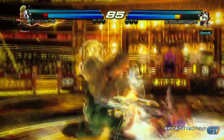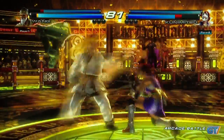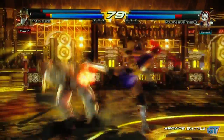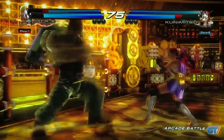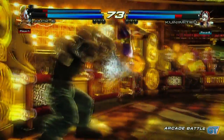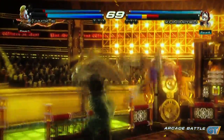What you see on screen right now, on the right side, is Kunimitsu. She is one of the four characters that's going to be included with the free DLC if you go ahead and pre-order right away. So you're going to be able to get her, as well as three other characters: Angel, Michelle Chang, as well as Ancient Ogre, and also the mighty Snoop Dogg stage.